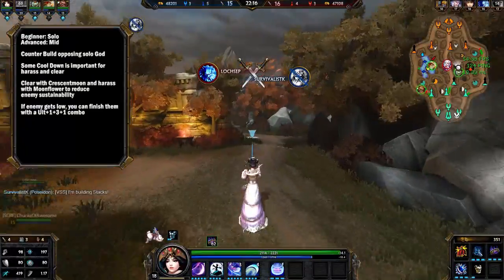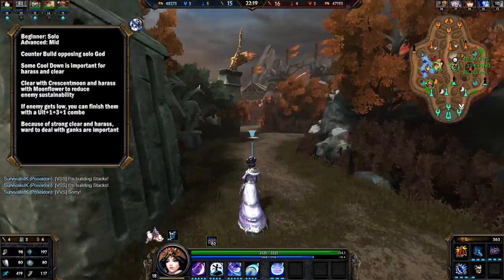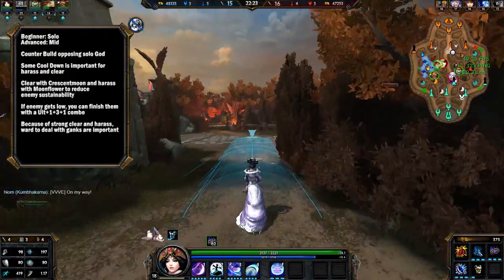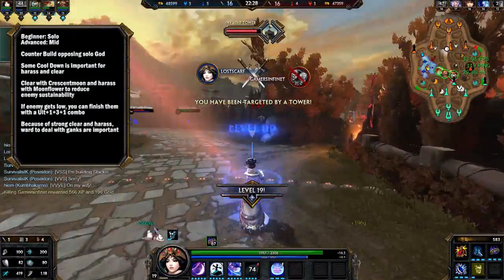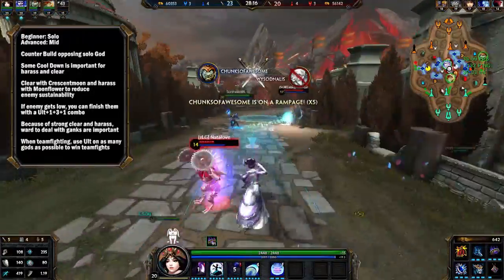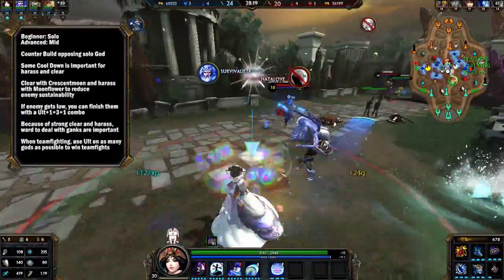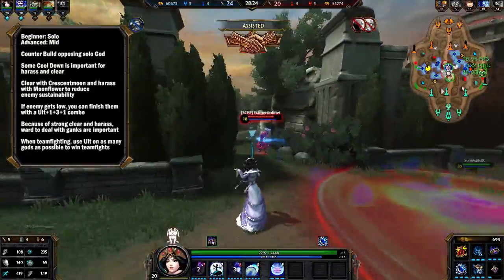Chang'e is very hard to kill, but to make it even better you can ward the jungle on your side so that if you get too deep and risk getting ganked, you'll know the enemy is coming and can get out of there. The second half of the match, after you've farmed up really well, is all about teamfights. Your Waxing Moon, when you hit five people with it, can be really damaging to the opposing team, so you want to hit as many opponents as possible so your teammates can destroy them.